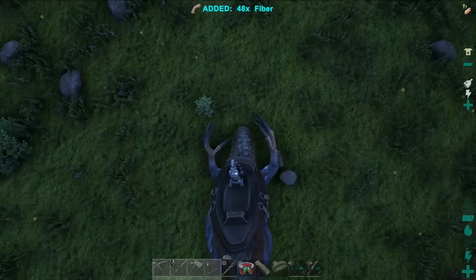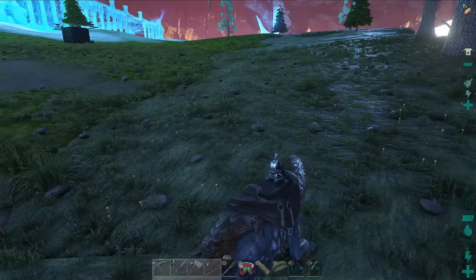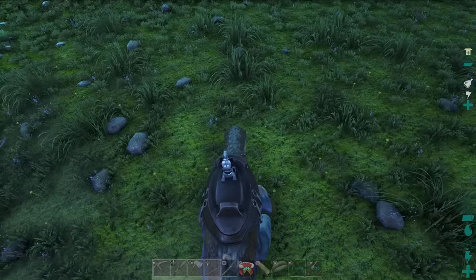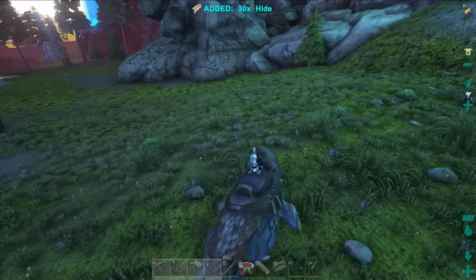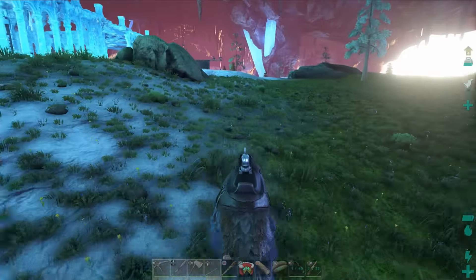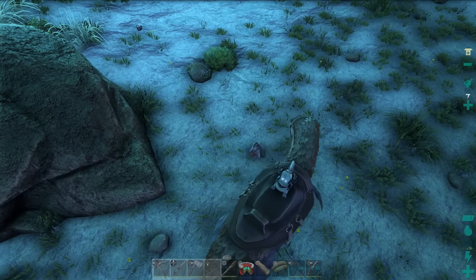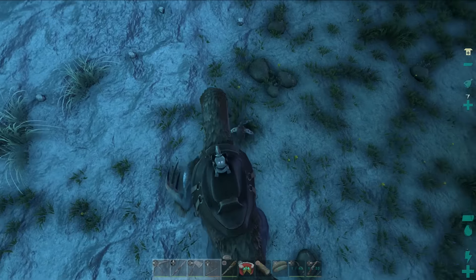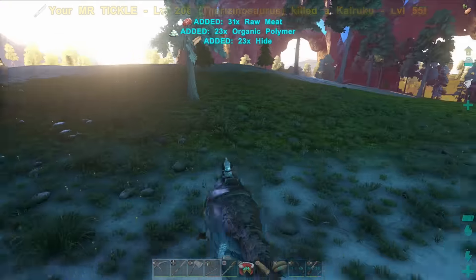Let's see if we can get a decent amount of organic polymer. I'm not sure which attack does the most — the stick one or right trigger. I got some hide there — it does get polymer but sometimes it glitches and doesn't tell you how much. Let's go up to another one. The lag in this base is awful, but anyone who wants to raid us won't enjoy the frame rate either. Killed it — 23 organic polymer, that's not too bad at all.